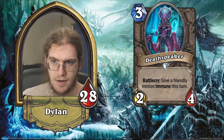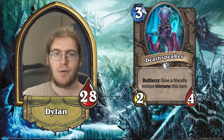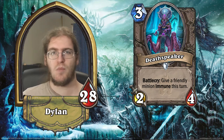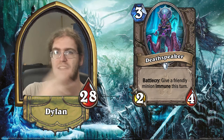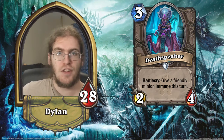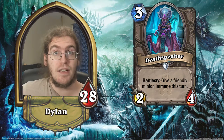Next up we've got Deathspeaker. Deathspeaker is a three mana 2/4 with a battlecry: give a friendly creature immune this turn. A lot of times this is basically just going to read 'give a friendly creature divine shield, but it goes away at the end of the turn.' Sometimes, very rarely, if you have a windfury minion, it could be way better. There are weird meme combos with Giant Sand Worm where it can attack an infinite number of times. But even just 'give a friendly creature divine shield until end of turn' is still really good on a 2/4 for three. Paladin has played that effect on a 2/2 for two competitively in the past — this is two more stats for one more mana.